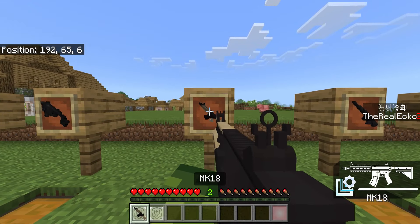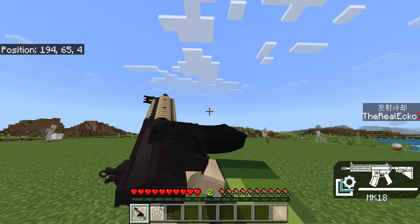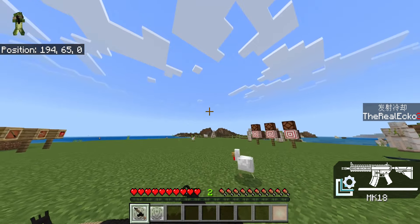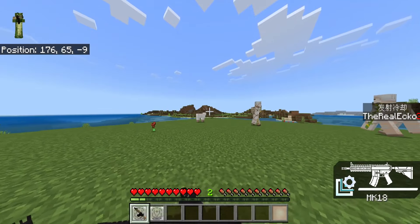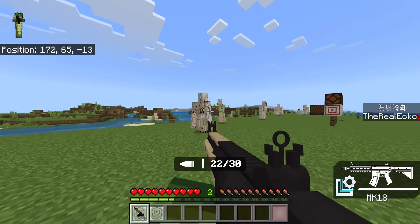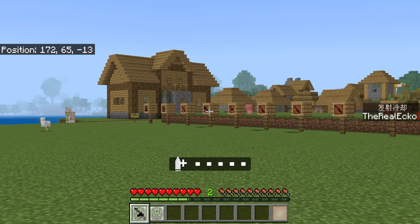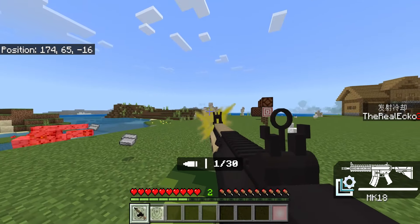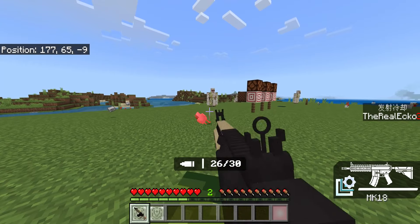Moving on, we have an MK18. We'll just wait for the idle animation — there we go, checking both sides. I thought there was a raised animation with this one. This one also comes with 30 bullets and is a lot more powerful compared to the Vector — you can see the difference in damage it does to mobs.